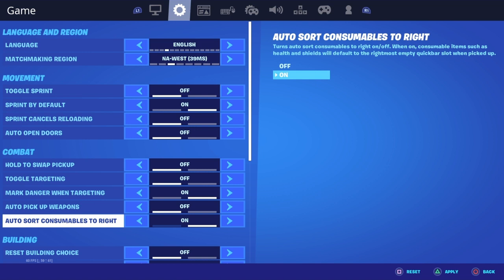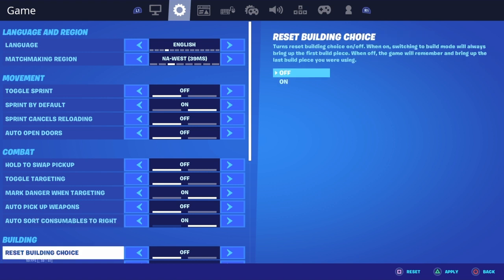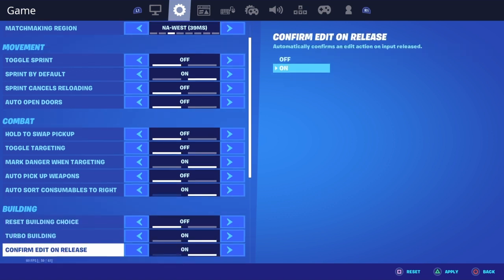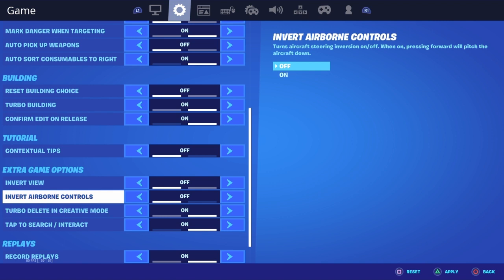Auto store consumables to the right — that's really good, I recommend you try this. You have to have this on because otherwise you're gonna have to keep going into your menu and putting all your healing items in the back. Reset building choice is officially off.